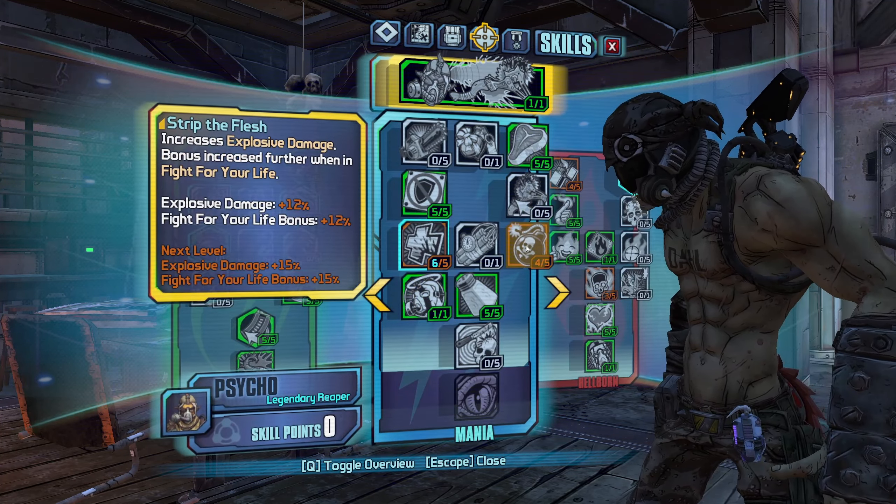Since the Carnage does 100% pure splash, it will always proc Bloodbath every single time you kill an enemy with it. Two other weapons surprised me to learn are the exact same way: the Bearcat and the Wanderlust. If you get a kill with either of these, it will always proc Bloodbath 100% of the time. The Bearcat is still ammo inefficient, but you'll be surprised how well it actually kills enemies. Before anyone complains that the build only works because of Bloodbath - I could say the same thing about Gaige with Anarchy. That's the whole point of this video.